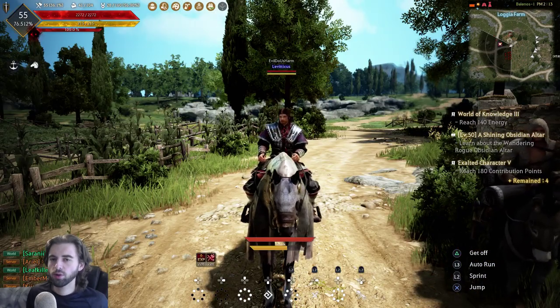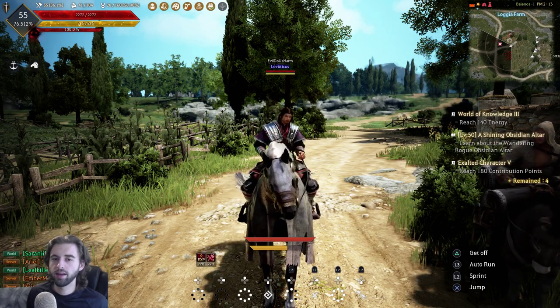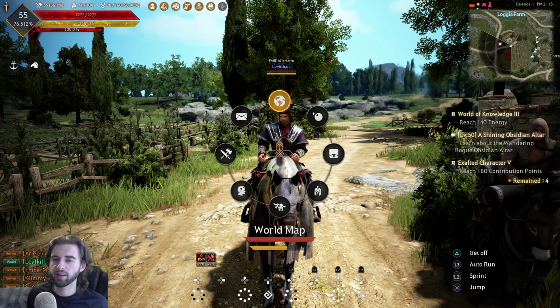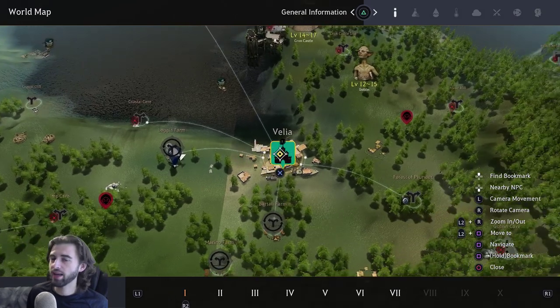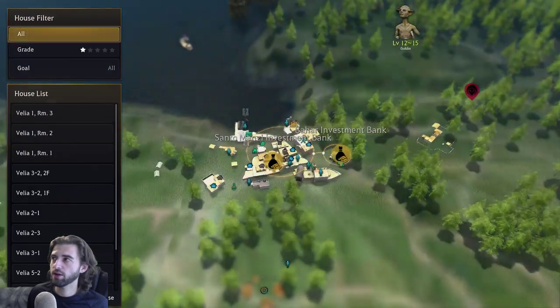Now that we have that situated, we're going to start purchasing some nodes and properties to expand our node empire here in Velia. To do that, press up on the D-pad and navigate to the world map by clicking the right analog stick upward. Navigate over to Velia, the city itself, and press X. After you've clicked on Velia, a wheel is going to open up — flick up and to the right to select the manage crafting option.